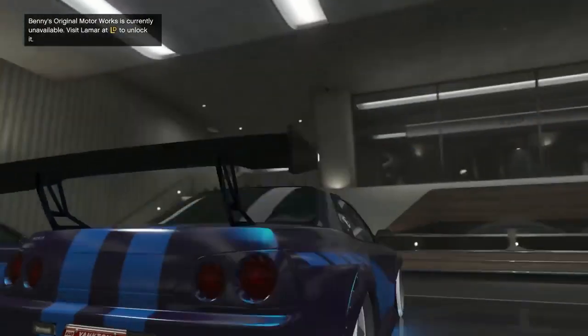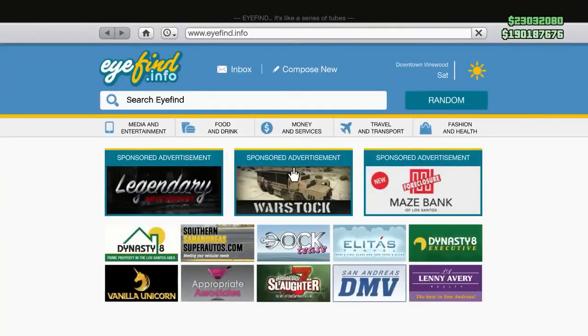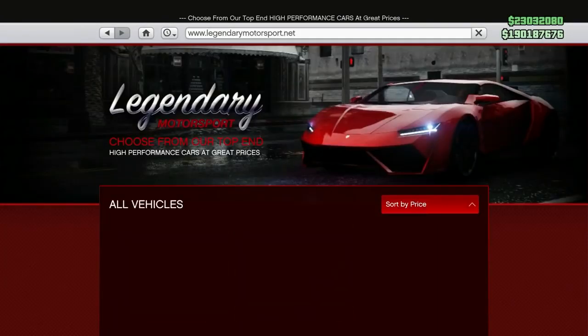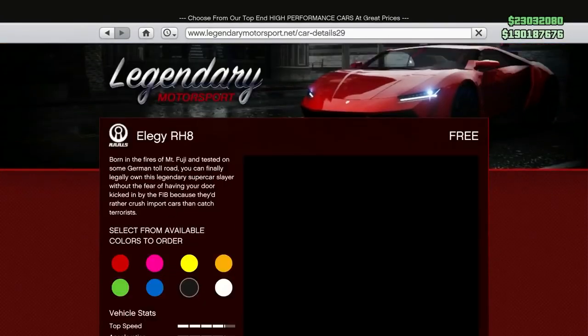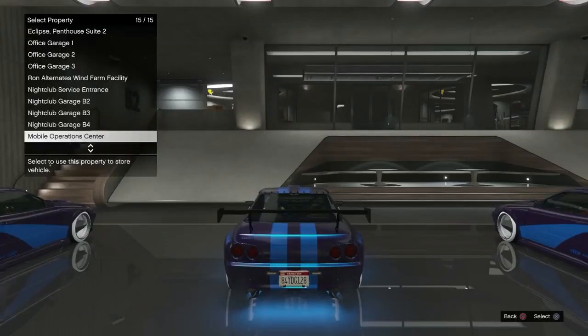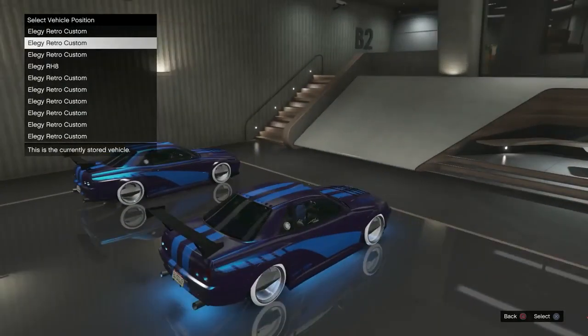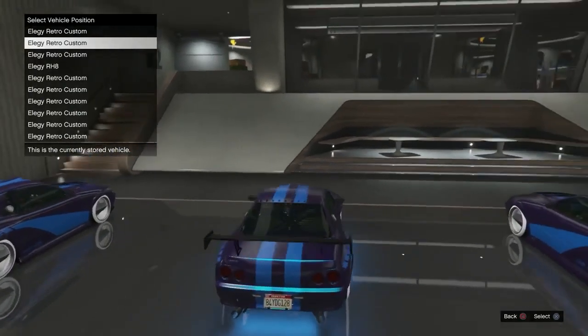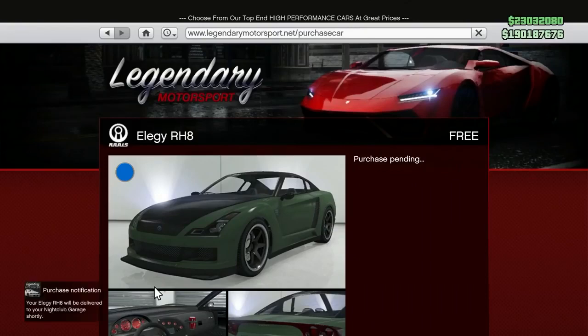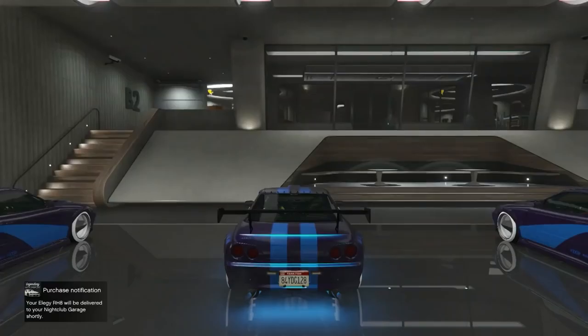Getting into your nightclub with no mini map means you've successfully done the hardest part of the glitch. Say this is your dirty dupe — two cars with the same plate that you want to clean so you can sell them. What I'm going to do is grab an RH8. You want the garage to be full so you can pick which slot the RH8 goes to. I'll select slot two, which is the car I'm currently in, then back out.